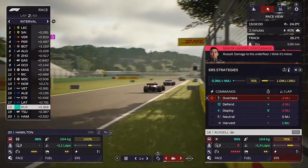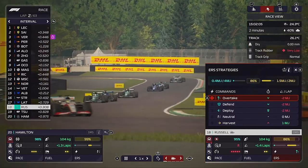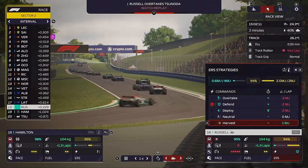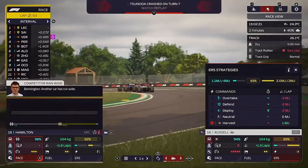George does gain that position past Tsunoda and next he's going to get past the Williams. There are yellow flags now as Lewis has gone down the inside of Tsunoda to try and gain the position, and there is a crash involving Yuki Tsunoda.